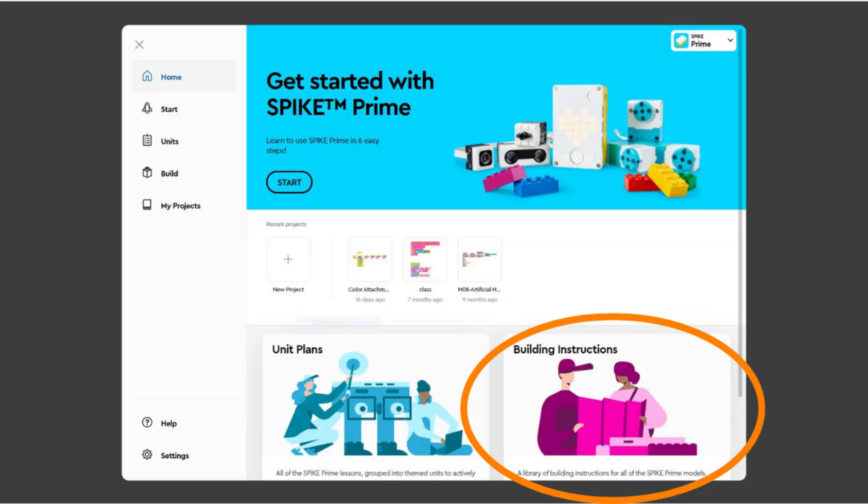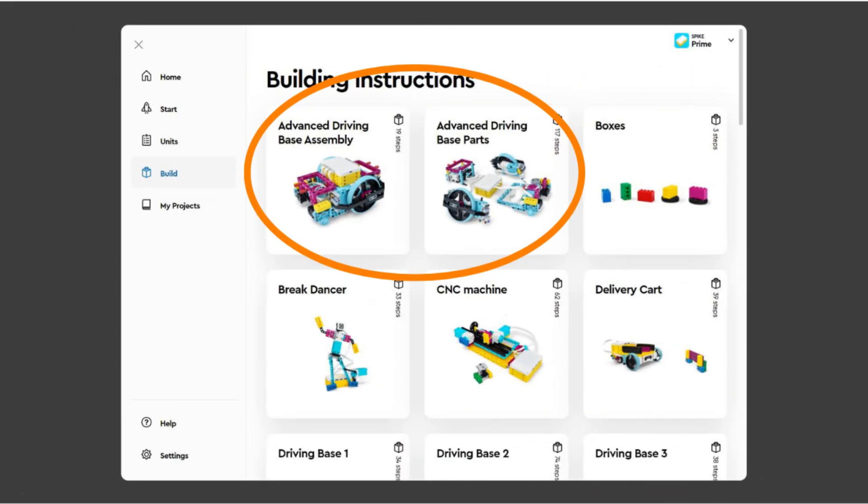For those of you looking for the build instructions for the robot, go to the home screen of the Spike app. In the bottom right is a magenta colored section called Building Instructions. Click it and scroll down until you see the Advanced Driving Base section. Open the Advanced Driving Base parts section to find the instructions for the robot sub-assemblies, and then the Advanced Driving Base assembly section to put the robot together.